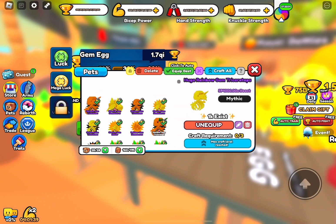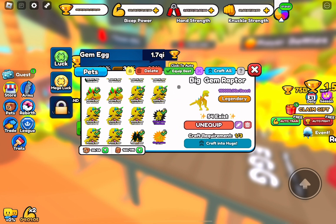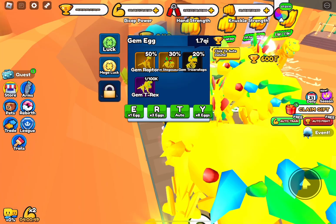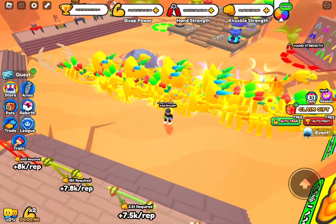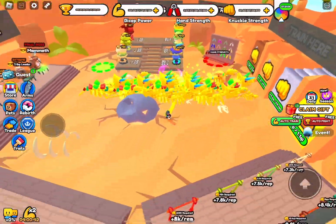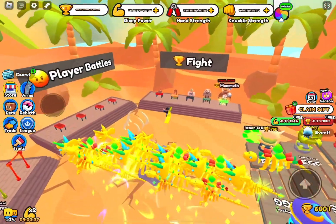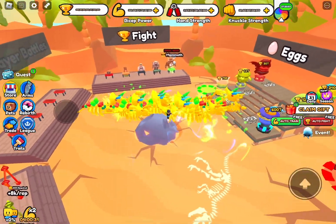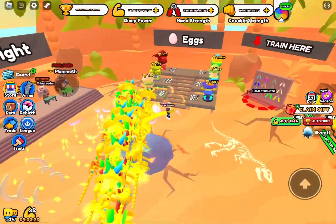My best pet is 594,000 times boost, then 576,000, then 445,000, then 432,000, and my worst pet is 150,000 which is still pretty good. I now have a full team of Gem Dinosaur pets because they're so OP — so much better than the last world and the Atlantis world. I don't know if they're better than the Glitch Crab, but these are still really OP and pretty easy to get if you're in the Dino World.